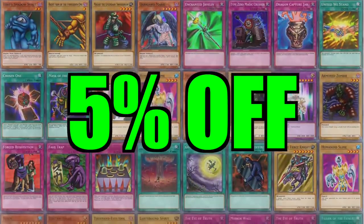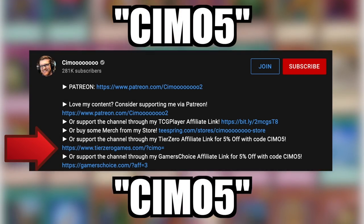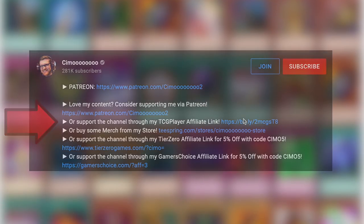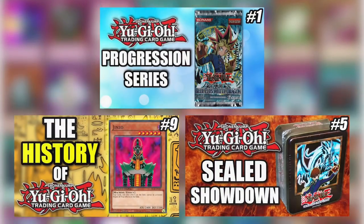If you want 5% off any singles or sealed product, click the affiliate links in the description and use code SEMO5. Clicking the TCGPlayer affiliate link before you shop helps support us to provide you with more amazing content.